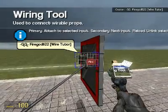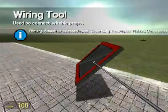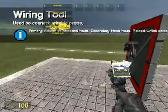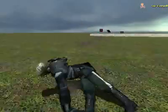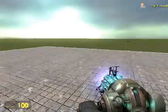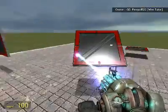By the way, don't get onto me about this — you can just wire the turret directly to the ranger and it works just as fine. I'm just setting up example expressions here.